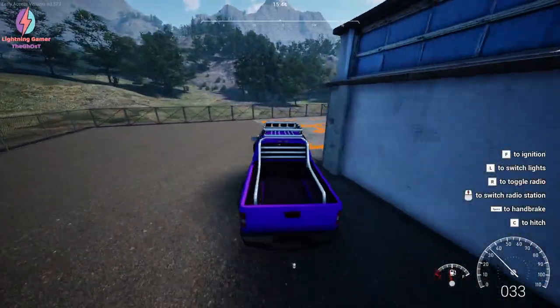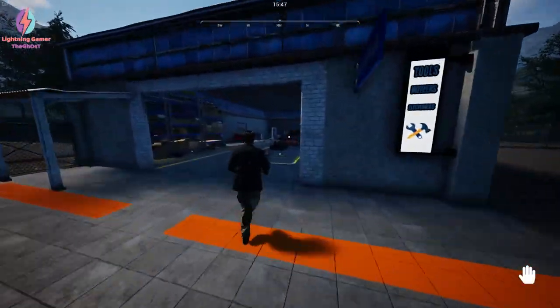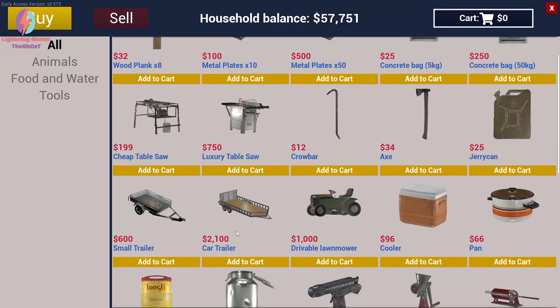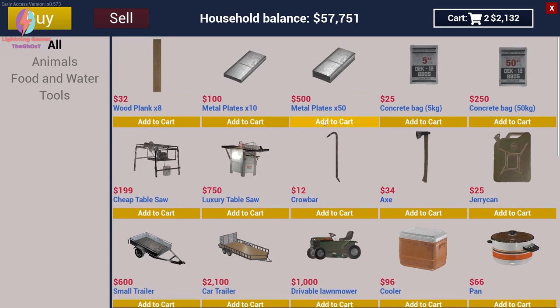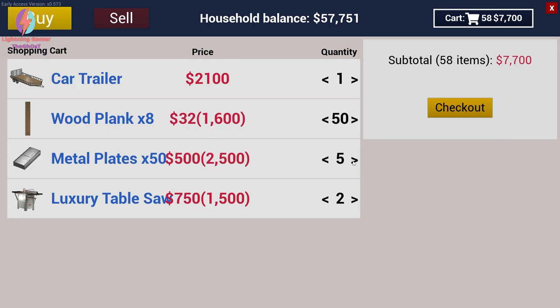Okay guys, we are in the selling area of the hardware shop and I'm going to park my car. We're going to buy a lot of wooden planks, but I need a car trailer first because we cannot fit a lot of stuff in our truck. I'm going to buy a car trailer first, then get some wooden planks and metal plates. I think I should get two luxurious table saws. I'm going to take 50 stacks of wooden planks and six stacks of metal plates and two luxurious table saws — subtotal $8,200.